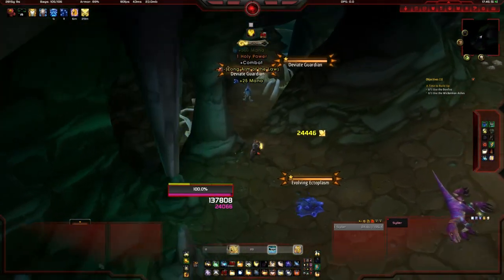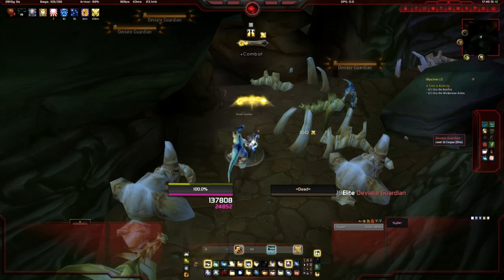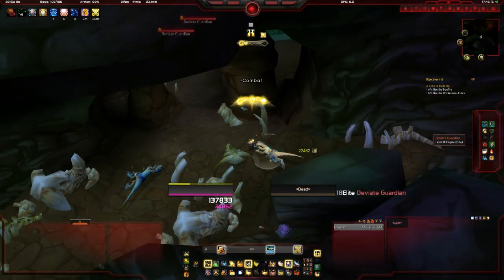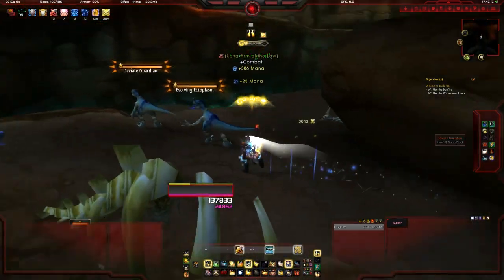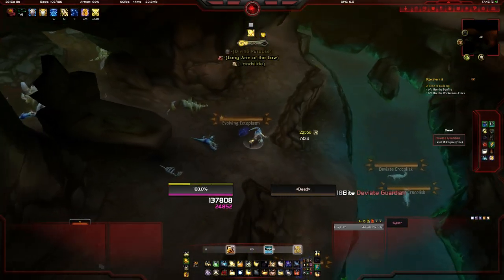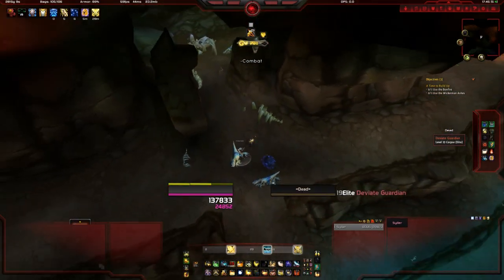There are deviate dinosaurs outside of Wailing Caverns that aren't elite, but they don't drop it — it's only the elite ones inside the actual dungeon that have a chance of dropping it. Keep in mind you will be locked out after a couple of runs, as there's a limit on how many runs you can do in a short period of time. You'll have to wait a while to do more than 4 or 5 runs, but at level 85 you should clear through this in about 5 minutes.